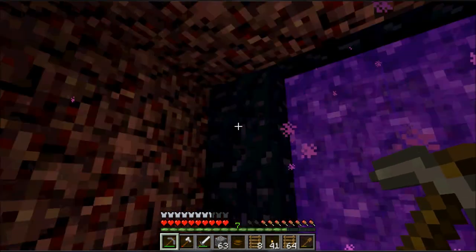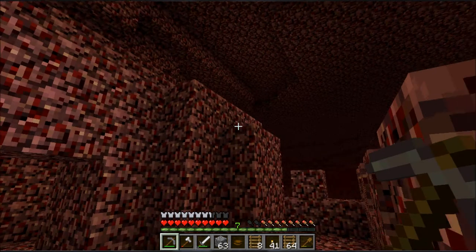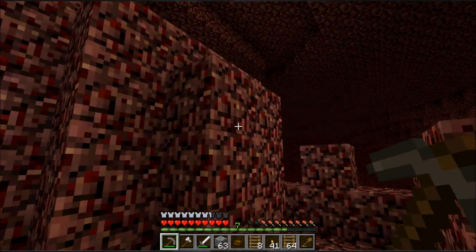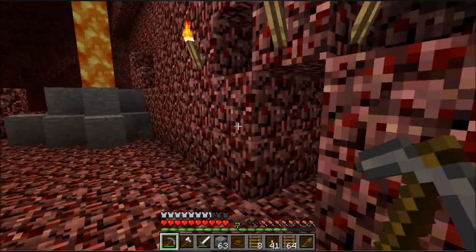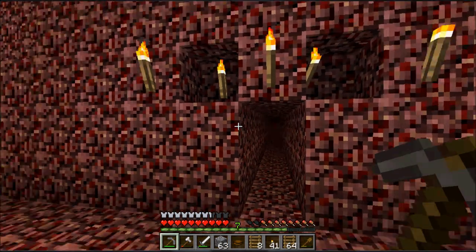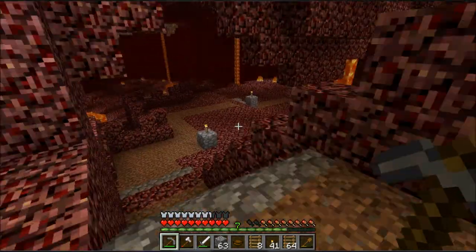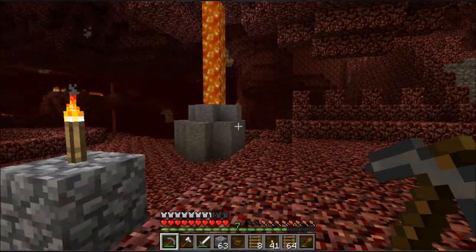I built a shelter around my nether portal, and the reason I did that was because when I'm playing on higher difficulties I don't want ghasts immediately spawning on me. That's a good idea if you're going to have a lot of work that you're doing in the nether. Ghasts can blow holes in this, but they can't fire at you unless they see you. Down here this tunnel leads to more of my glowstone mines. All the roads in the nether are dirt, and the reason that's great is grass doesn't grow in the nether.